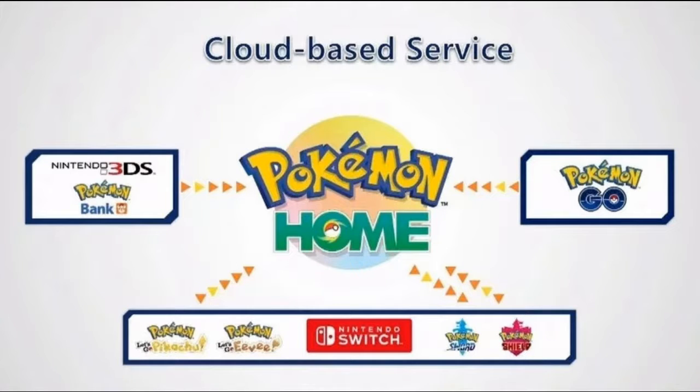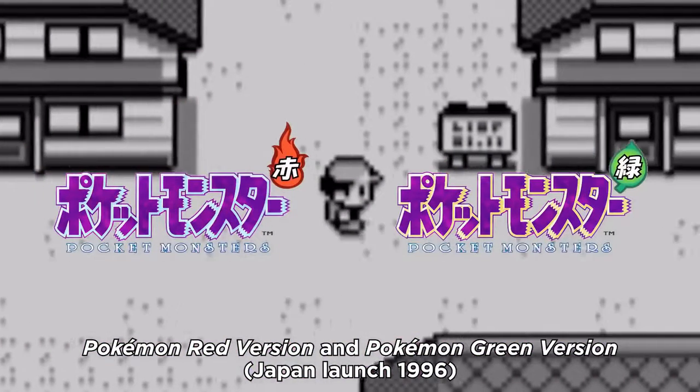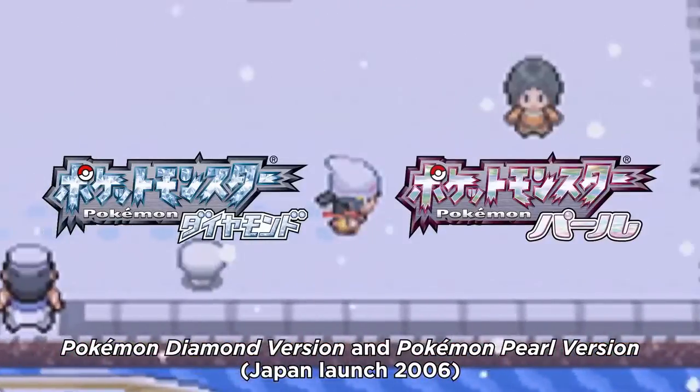Junichi Masuda stated that even if a specific Pokemon is not available in Pokemon Sword and Shield, that does not mean it will not appear in future games. The Switch isn't at the end of its life — March 3rd, 2017 saw the Switch's debut, and Generation 8 will launch two years and eight months into its lifespan. Each generation has lasted between three and four years, with installments in between generations, often remakes of older generations with a twist.